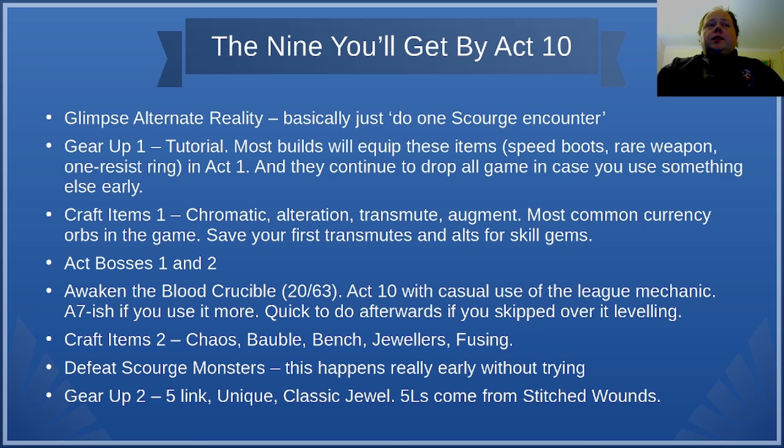Next is Craft Items 1. This requires you to use the most common currency orbs in the game: a chromatic orb, alteration orb, transmutation orb, and an augmentation orb. You will definitely get this through natural gameplay, probably well before completing Act 5. Do save your first transmutes though — don't use them on items, use them for purchasing skill gems.